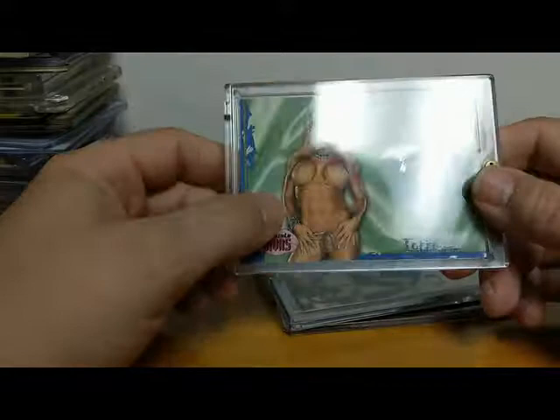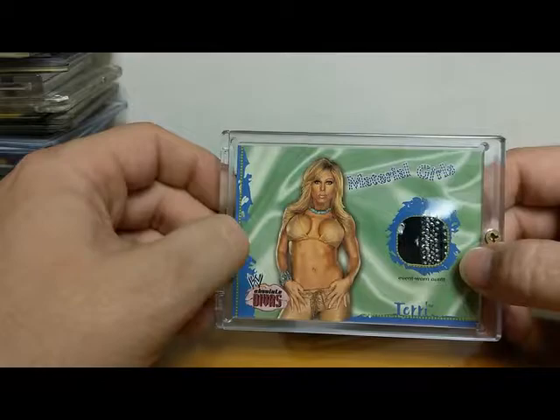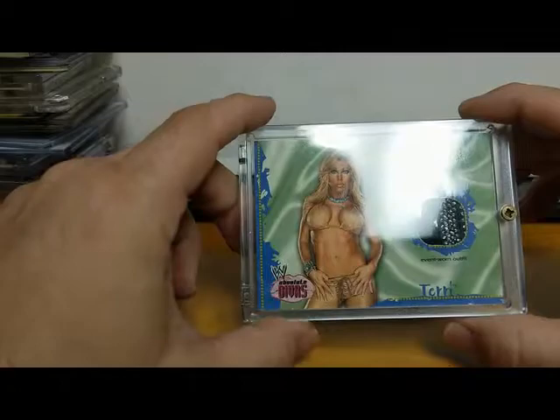Now I'm also a big wrestling fan. I like these kinds of swatches. Look at this — this is a Terry Reno 'Material Girl' card — an event-worn outfit. Look at all the sparkles and it's raised up quite a bit. From Absolute Divas 2002. Terry Reno was of course married to Goldust — Dustin Rhodes. Her wrestling name was Marlena.